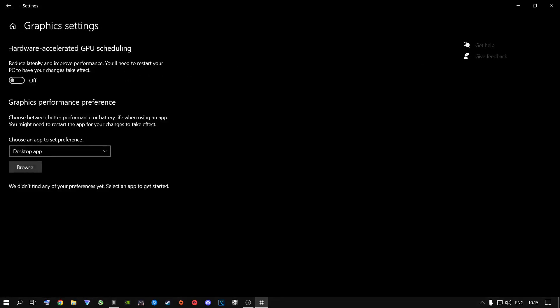Go to Graphics Settings and make sure that Hardware Accelerated GPU Scheduling is turned off. If you have Call of Duty — Warzone or Modern Warfare 2 — listed inside here, please remove it. Click on it all the way to the right and it will say Remove. You do not need it in there, especially for Call of Duty — it makes the game run worse.